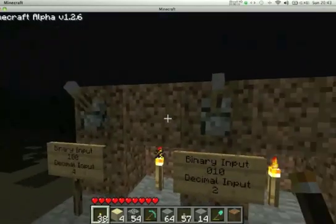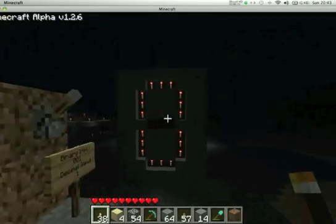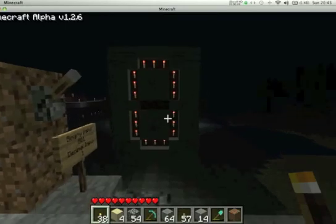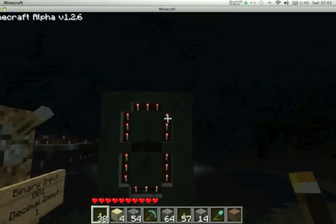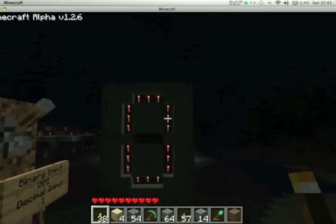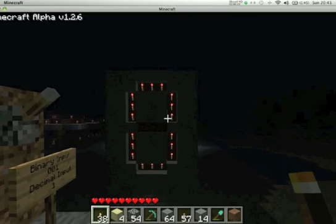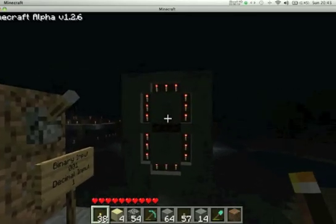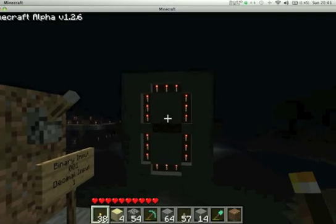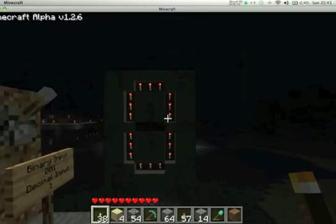Basically, it is a 3-bit binary adder with a 7-segment display showing the result. The display itself was quite tricky to make, because as you can see the torches are in fact touching with no spaces between them, so it takes redstone to go in between them and wire them out into the segments, which was quite difficult. In a sense it was easier than my last video, because there were only 7 segments, rather than the other one which had 16.